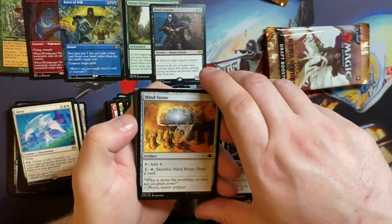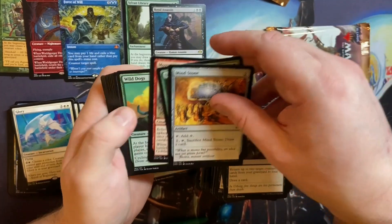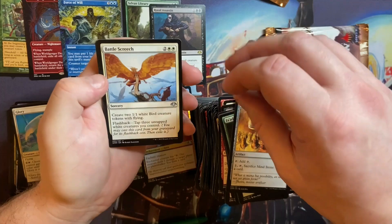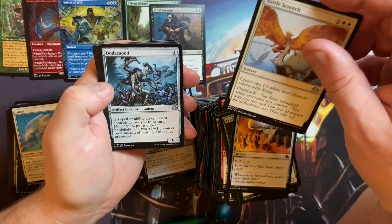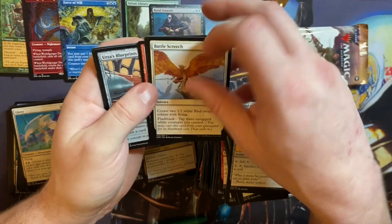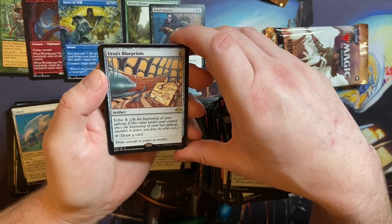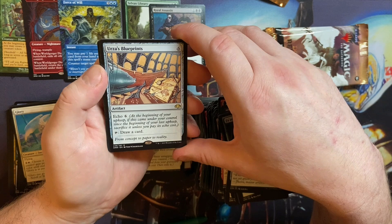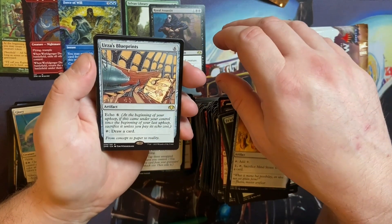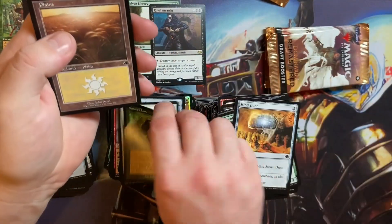I'm happy about that Royal Assassin, people — that's awesome sauce! Mindstone, Fa'adiyah Seer. Battle Screech — I think that's new. Dodecapod — that's definitely not new. Pain and Suffering — seen that before. Oh, Urza's Blueprints — sweet, such a great picture! Nice. Oh wow, that's really expensive. I'll tap it to draw though — it's pretty useful. Nature's Law — bye bye.